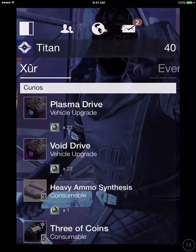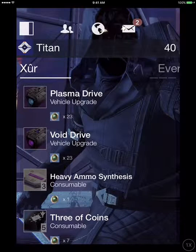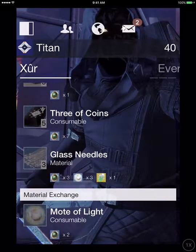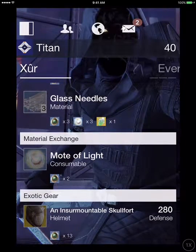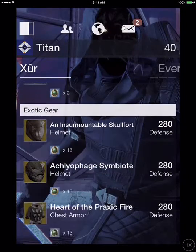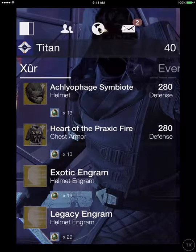Xur is selling a Plasma Drive for 23 Strange Coins, a Void Drive for 23 Strange Coins — which basically upgrades your Blue Sparrow to a Legendary Sparrow — Heavy Ammo Synthesis, Three Coins, Glass Needles, and Two Strange Coins for a Mode of Light. For gear, he's selling an Immortable Scuffert, Acolyte Symbiote, Heart of the Practice of Fire, Helmet Engram, and a Legacy Helmet Engram.